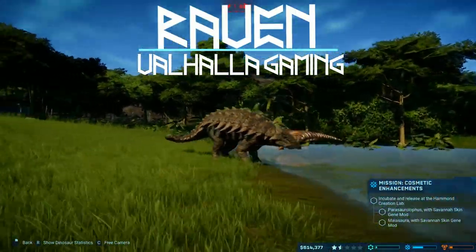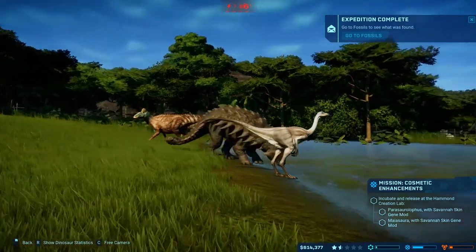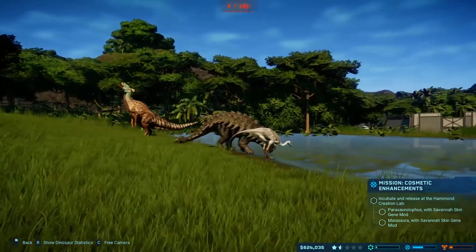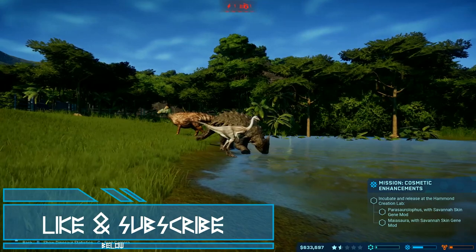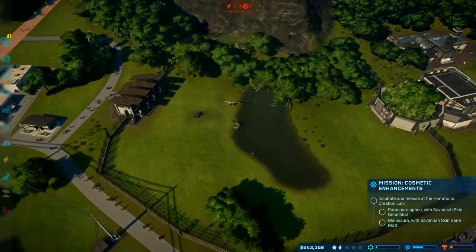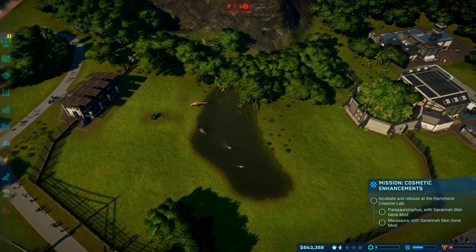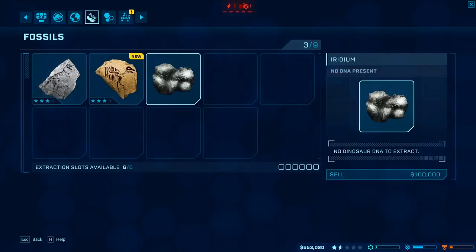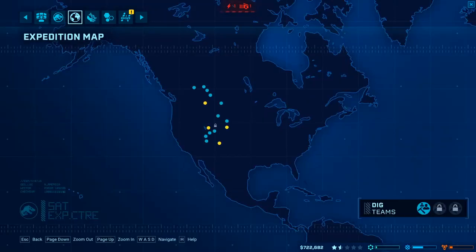Hey guys, it's Raven with Valhalla Gaming and we are back with Jurassic World Evolution. We just finished an expedition. Last time we ventured back to one of our first islands to complete a mission so we could unlock the savannah skin and finish the entertainment mission on this island. Today we're going to work on that, but I need to finish up the genome for our parasaur and mayasaur, so we're going to be doing some expeditioning.